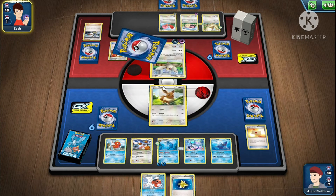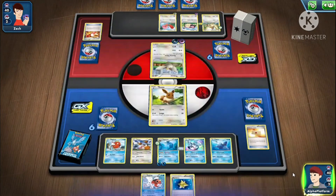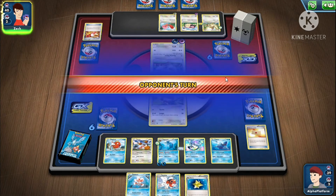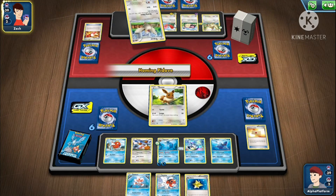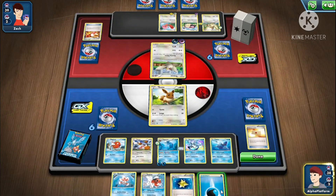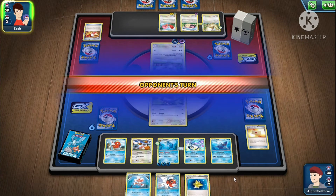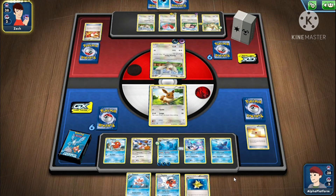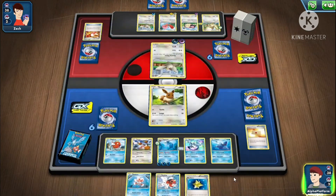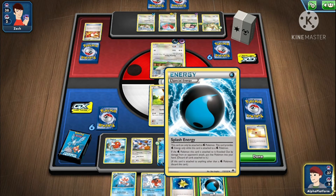Energy! This is what I don't like — there's hardly any energy, you hardly get any energy. Finally got one. I need a switch or energy now to retreat the Eevee. I thought they were gonna keep gusting. I don't want to use the special energy on the Eevee.